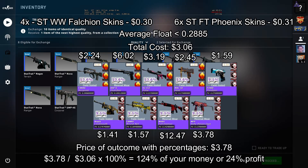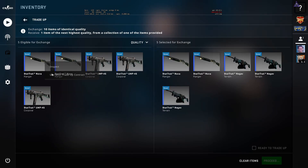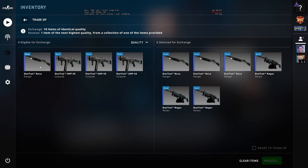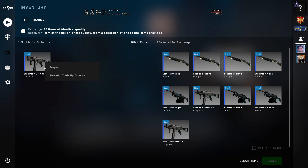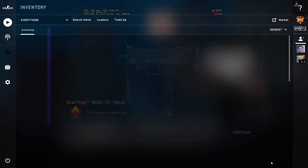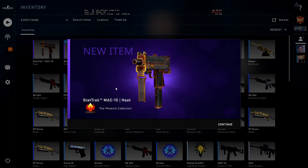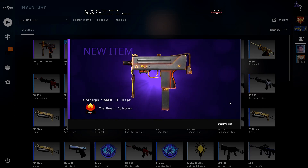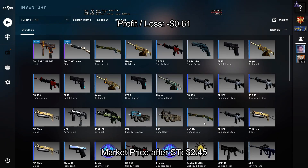Now that we have the inputs, let's try to do this trade-up. We can see here that I have six field-tested Phoenix skins and four minimal wear Falchion skins. Let's hope for the M4 or the USP. MAC-10 HEAT — that is a $0.61 loss.